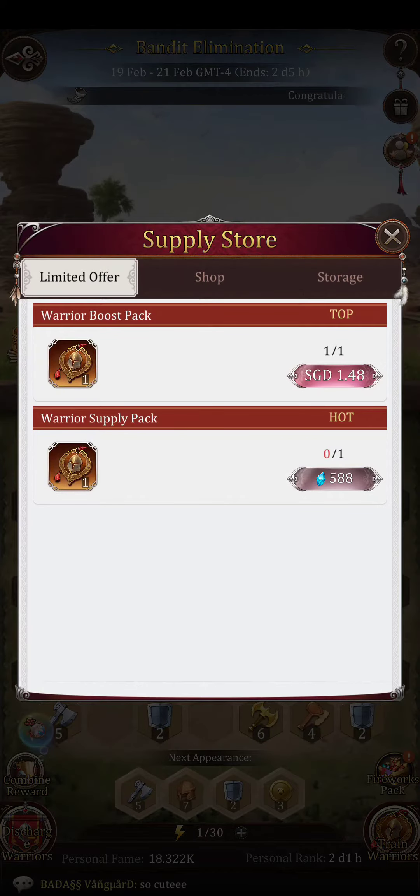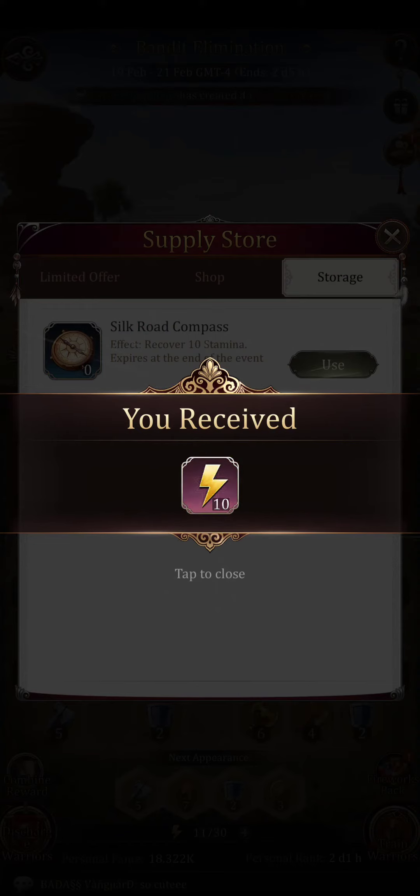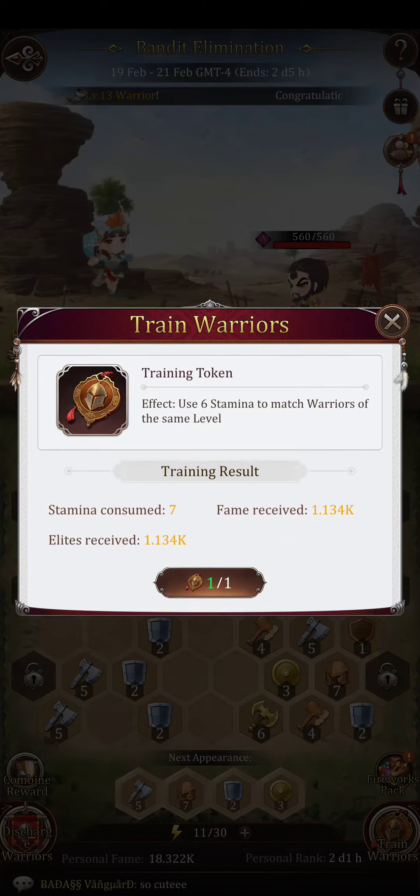One very cool thing about this is that you can actually buy the Warrior Boost Pack, which costs $5.88. I'm not sure whether it will refresh the next day because this is only the first day I've played. You can also buy more stamina — the Warrior Boost Pack actually requires 6 stamps.